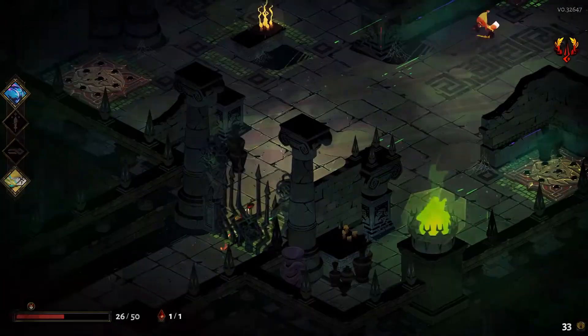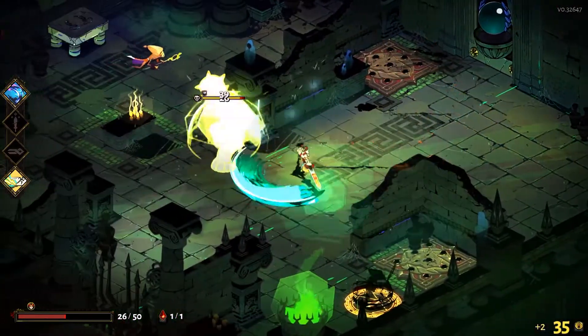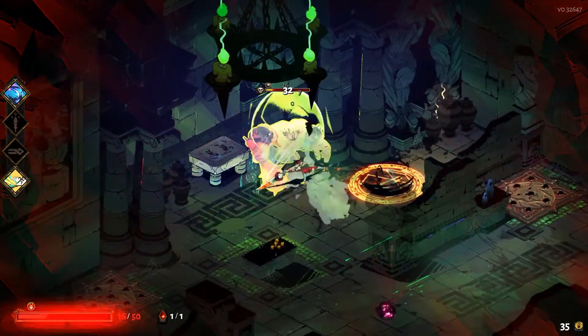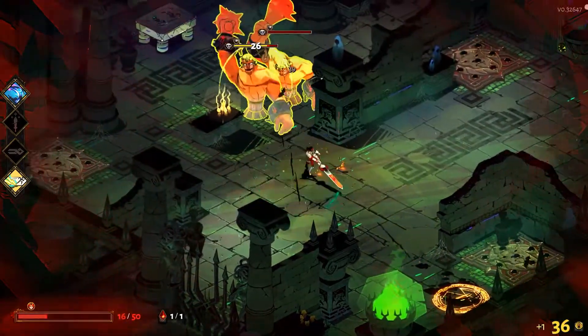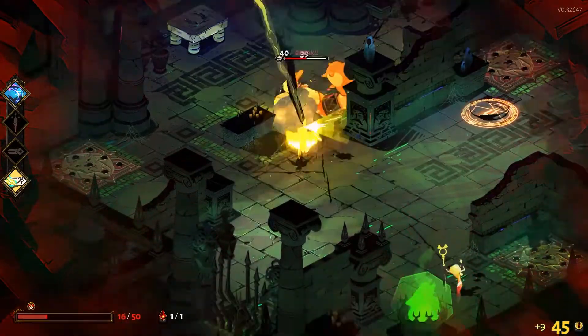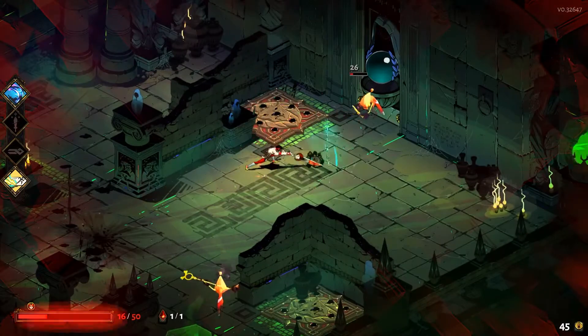So I gained a little bit of health from that one perk. And then this next room — if I beat this encounter — I will gain a centaur heart, which will help increase my maximum HP. But of course they throw armored brutes at me, because big old armored guys that deal mass amounts of damage — that's not annoying enough.